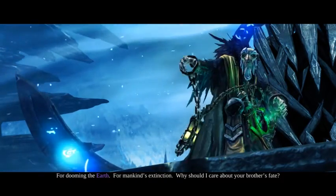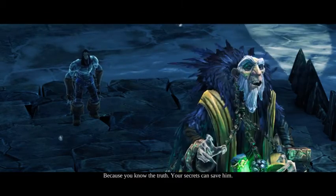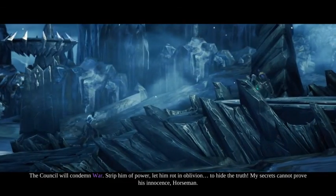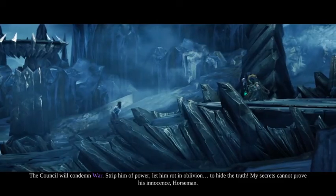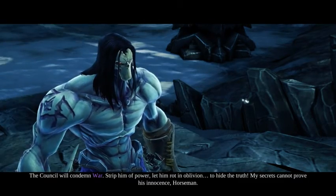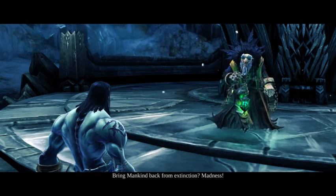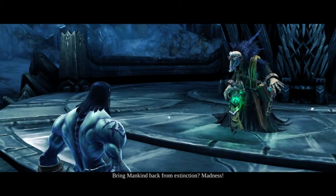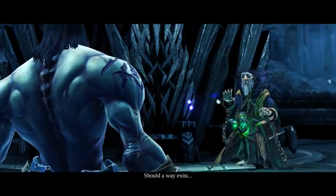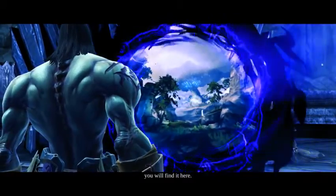Why should I care about your brother's fate? Because you know the truth — your secrets can save him. The council will condemn War, strip him of power, let him rot in oblivion, to hide the truth. My secrets cannot prove his innocence, horseman. No, but they can help me erase the crime — bring mankind back from extinction. Madness. If it's madness, who better to show me the way?